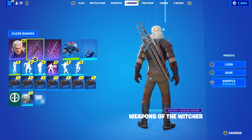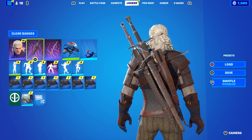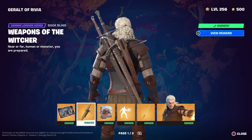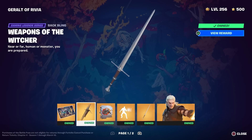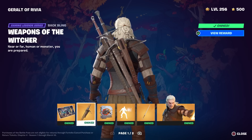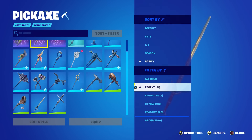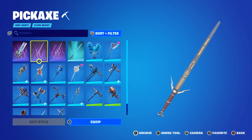Did you know that his back bling, the Weapons of the Witcher, is actually reactive to both pickaxes? That's a first in Fortnite — I don't think we've ever had a back bling that interacts with two separate items before. The back bling holds two swords, and people were confused at first. When you withdraw the Steel Sword it removes it from the sheath, but there's still another sword in there — that's the Silver Sword. Depending on which pickaxe you're running, he withdraws that one from the back bling.